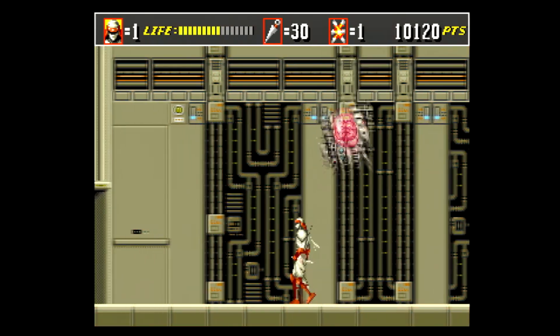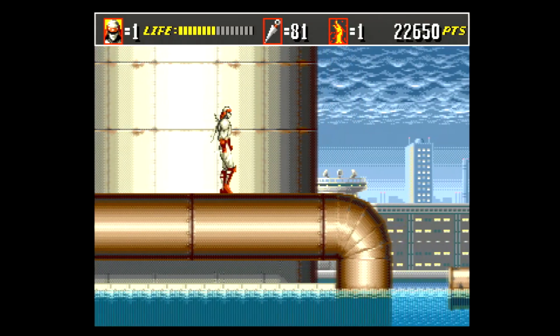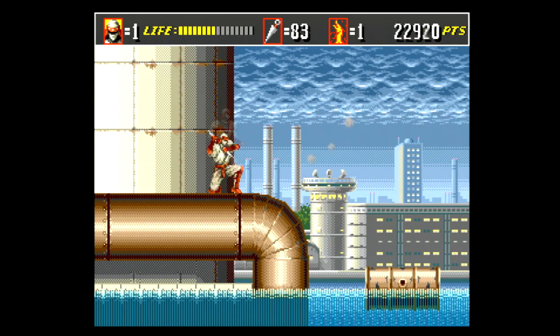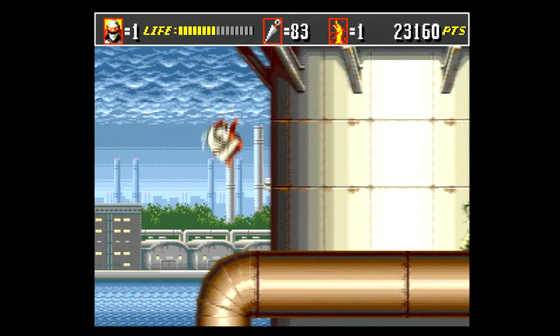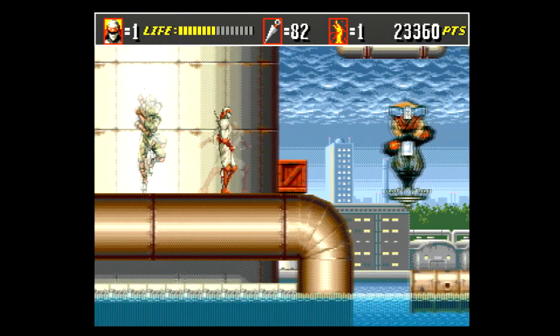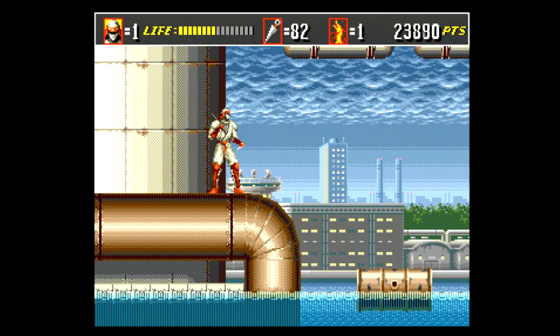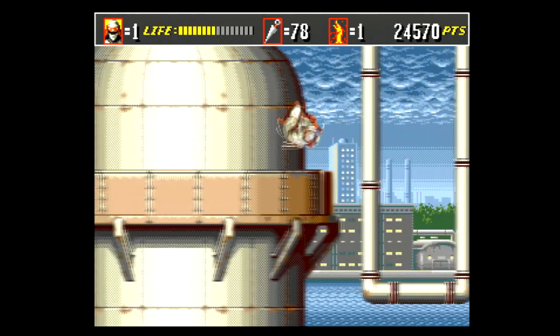Shinobi 3 also shines in its platforming. Joe has a lot of abilities just like a real ninja. You can double jump and also wall jump to navigate the different stages. Your double jump is timing-based and will only work if you do it at the apex of your first jump, so you have to be precise to be successful. Attacking while in the air can also allow you to kick downward, and when you attack following a double jump, you unleash a fury of kunai.